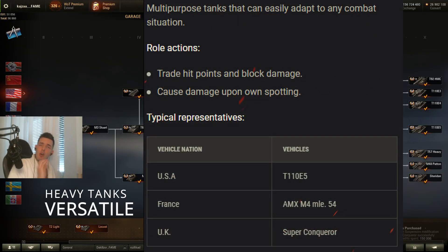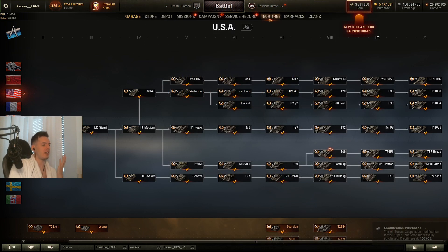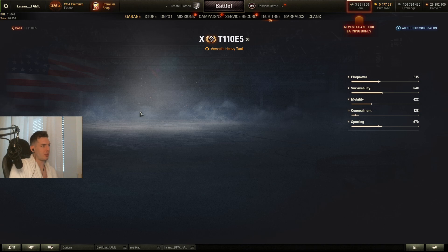Next up we've got the versatile heavy tank group, which are the E5, the AMX M4, and the Super Conqueror. Most of these tanks have the same kind of playstyle so I'm not going to break them down individually — you're going to be using the same equipment. Let's go to the E5 field modifications.